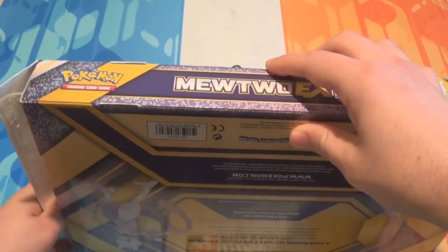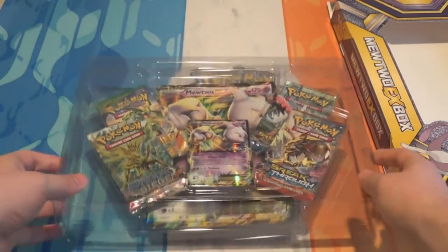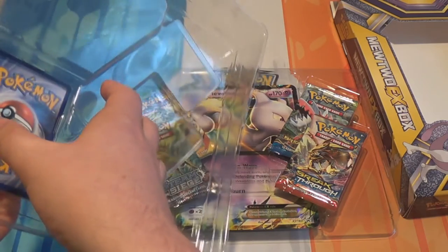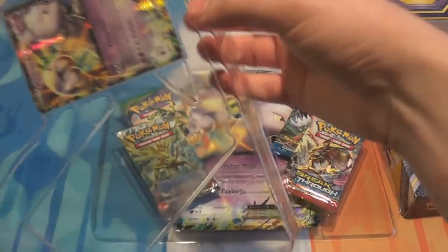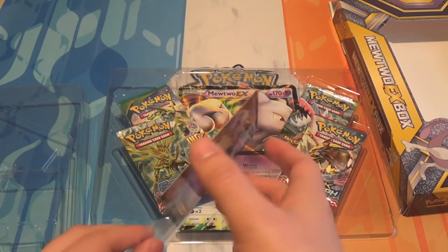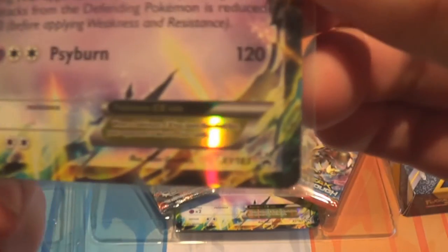If the regular EXs are all the same then the Jumbo will be the only thing exclusive within the boxes. So we'll get this promo out of here first. I do hate the way the boxes put the promos in - sometimes they're just so hard to get out without damaging. This one appears to be locked in on all four sides. Okay, so we have Mewtwo EX, it is promo number 183.